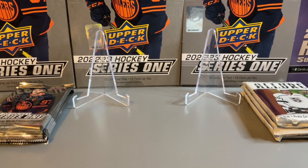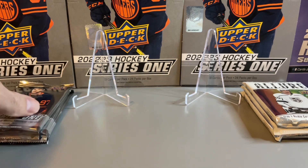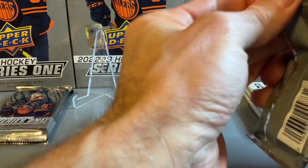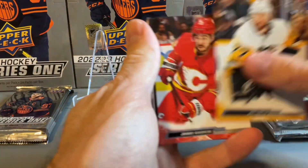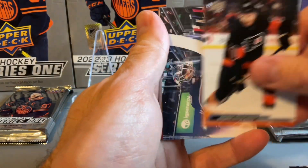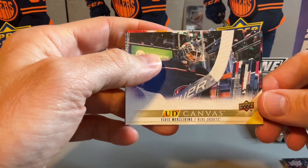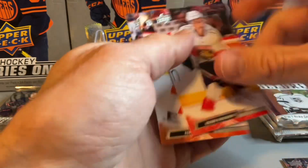In our second semi-final we have 22-23 Series 1 versus 21-22 Allure — three packs of each. Starting with Series 1, hopefully we can see a close battle here with some good Young Guns in one of these packs. We have a UD Canvas of Merrick Flaaten-Lincoln in the first pack, so just a canvas in the first pack.